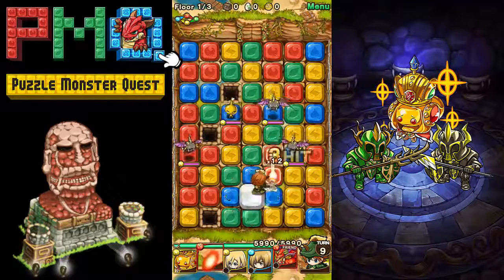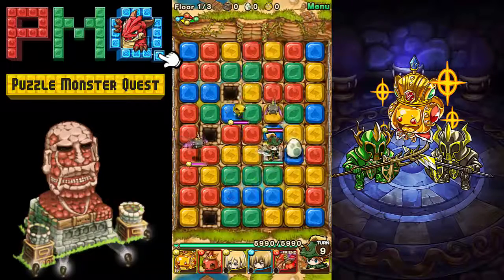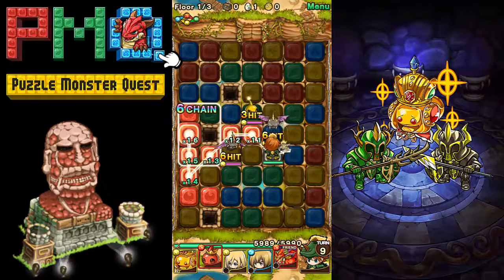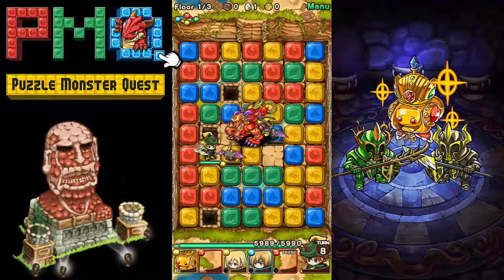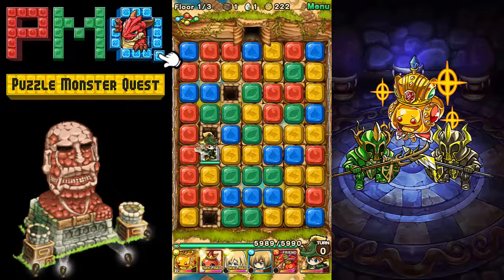Let's jump right in — double chain, gonna hit this guy and take him out. The enemies do move toward you. We can't get a chain big enough right there, so we're gonna stop on the other side and run straight through to attack. It looks like they both died — we got a chest from that, a rare drop chest, that's pretty cool.